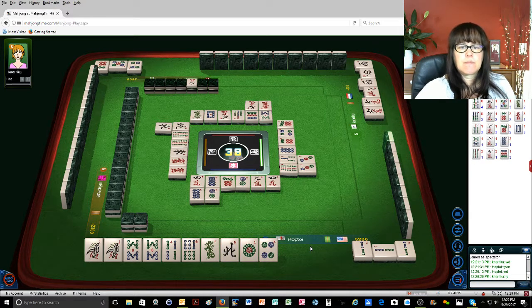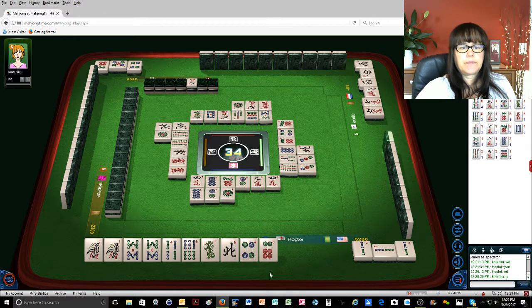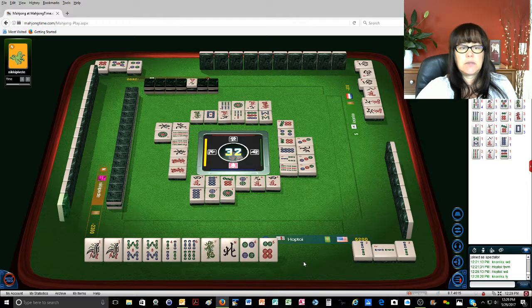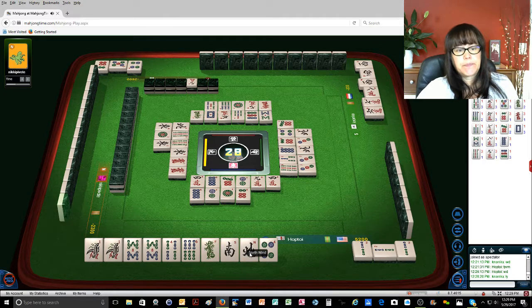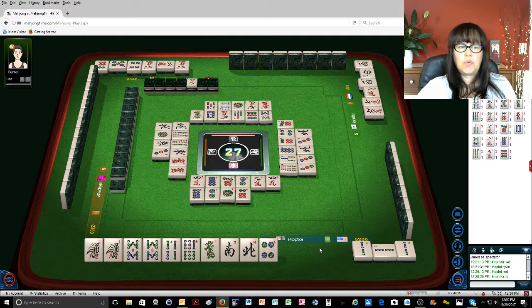Two dots. North wind. There are a lot of dots out. One dot. One dot. One dot. Three dots. Six bamboos — everybody's throwing bams so I may be able to do this. East wind. There's another honor — six dots. Set that up. North wind — there are no south. So the north is going to be... five bamboos. After I get rid of my offsuits, then I'll throw the north.